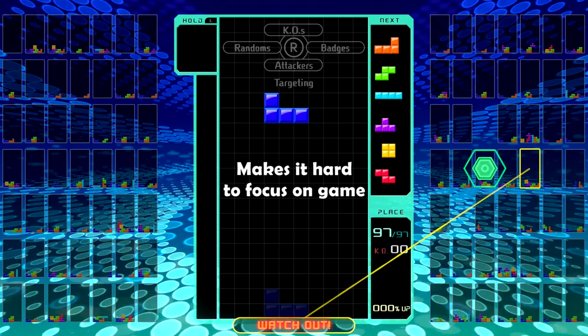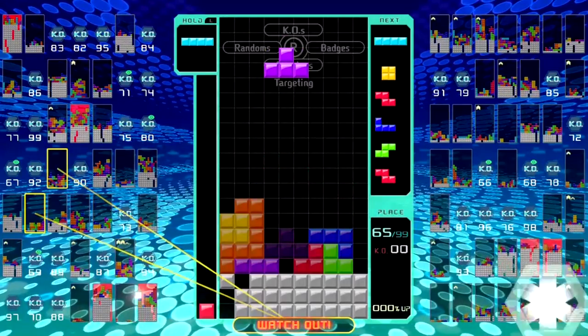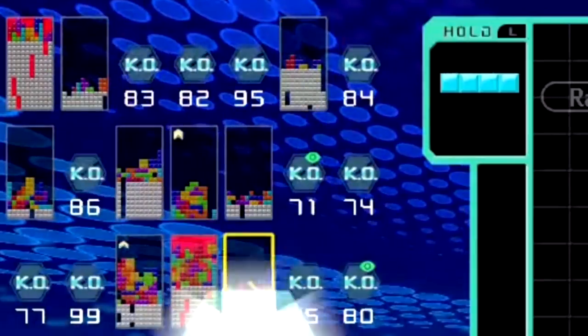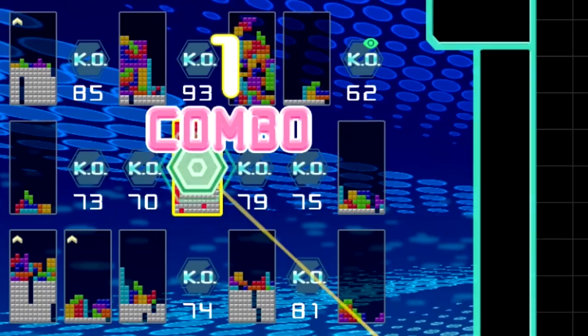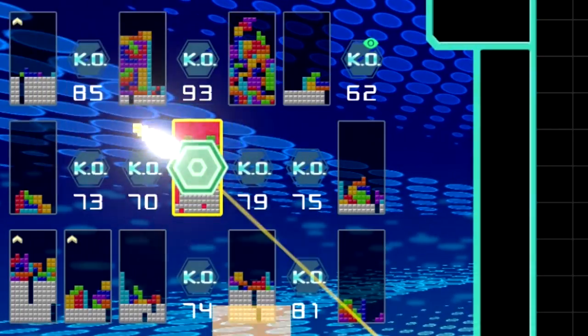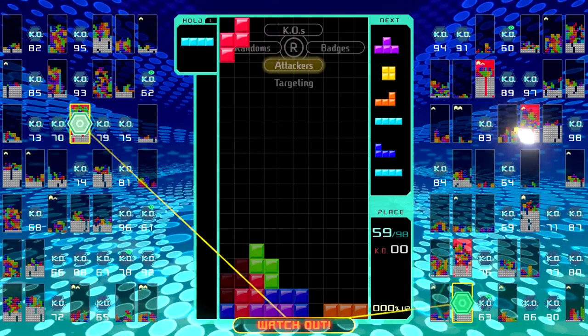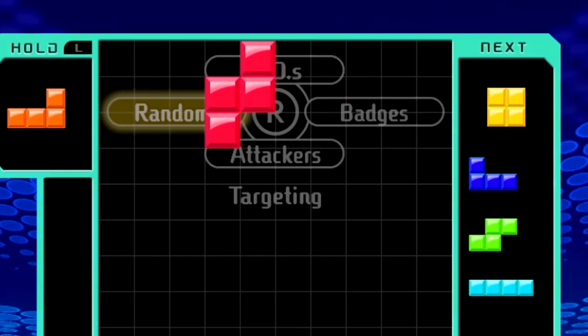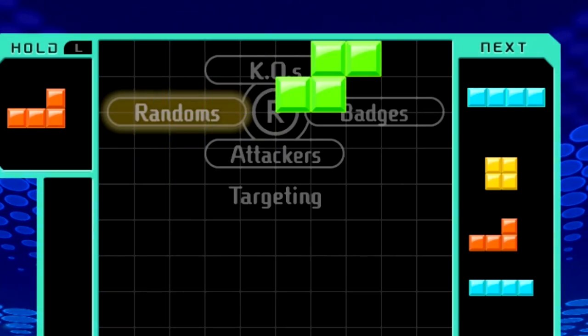You can manually select your target using the left control stick, but who has time to do that? Also there's the whole stick drift issue. And most people seem to forget to change who they're manually targeting — like this guy who just kept attacking me the entire game until he got knocked out. So you might want to choose one of the auto targeting options, selected using the right control stick.